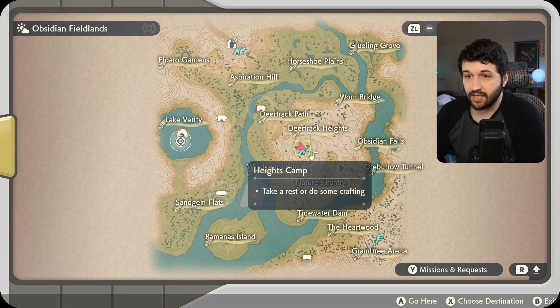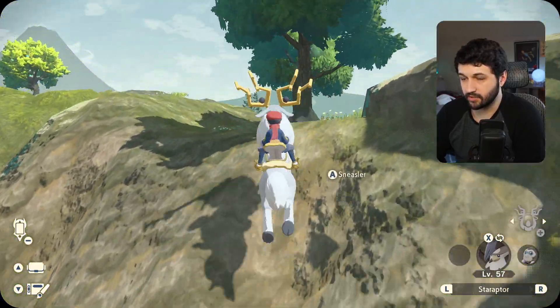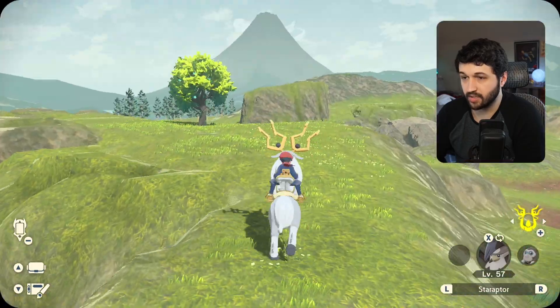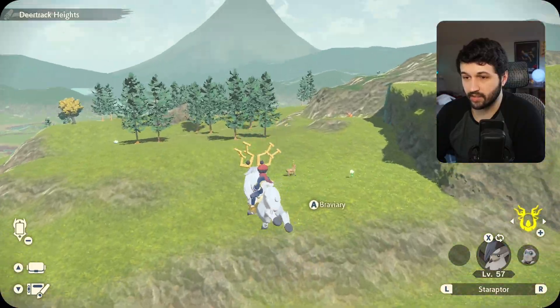We're going to start off at the Heights Camp in Obsidian Fieldlands. I'm going to jump on my weird deer and make our way up this hill to get a little bit of extra height, and we're going to take off in this direction. If you've seen the waterfall, you kind of already know how to get there.